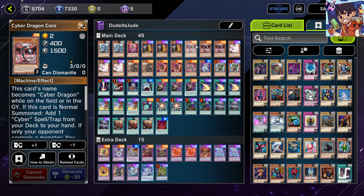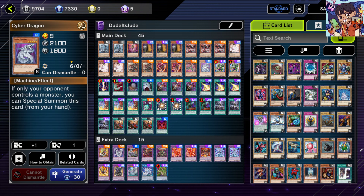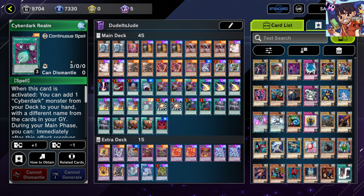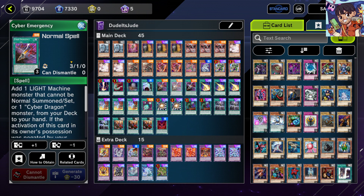For the Cyber Dragon engine: three Cyber Dragon Core, two Herz just for the Foolish effect to get OG Cyber Dragon. For the Cyber Dark package: one Cyber Dark Chimera, one Cyber Dark Realm, and one Power Bond. Of course you need three Cyber Emergency — that's the only Cyber Dragon spell you need apart from Realm.